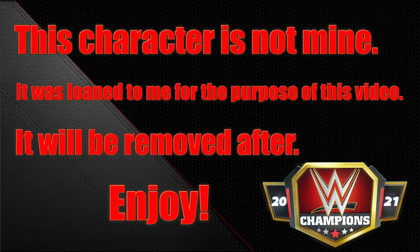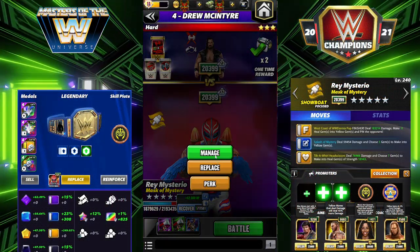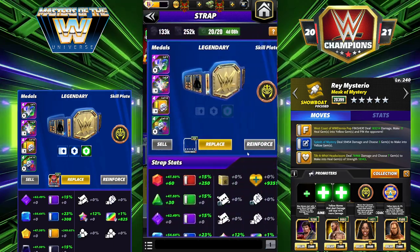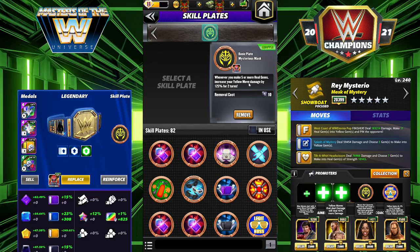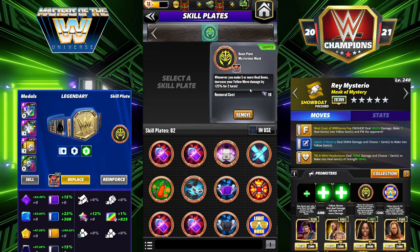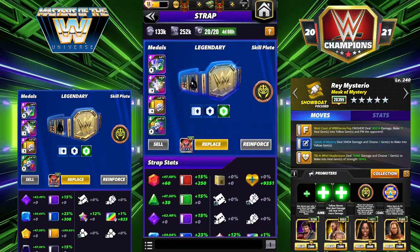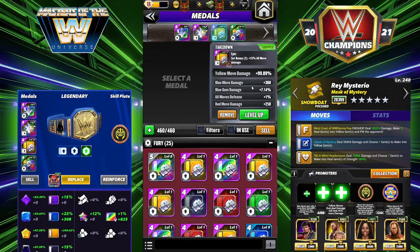Hey everyone, Merix here bringing you another video. This one we're gonna take a first look at Ray with his skill plate. His skill plate — whenever you make five or more heal gems — increases your yellow move damage by 125% for two turns. We're gonna get a chance to see that in action, and man guys, it makes a big difference.